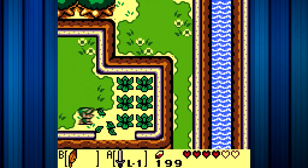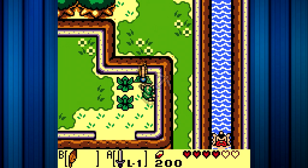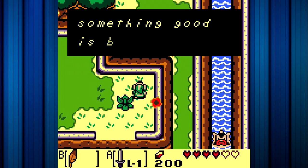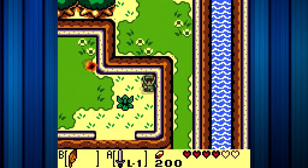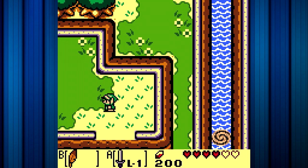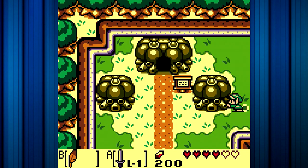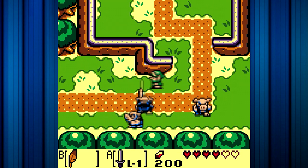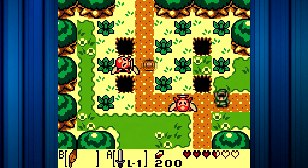If you come over here and you just slash up the bushes, there is actually a secret seashell right here. That was a narrow miss right there. Now we need to go to a different location — we need to go back this way, and this time we need to go downwards.